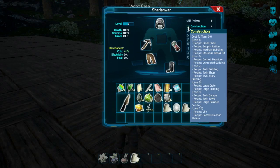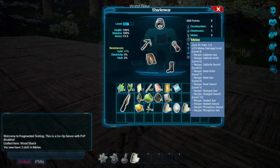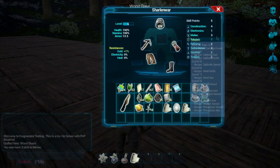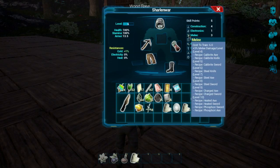I can see a small crate, structure repair kit, supply station — there's all this cool stuff. There's electronics, battery, flashlight. I almost need melee up to three, and I do want to bring it up to the calibrite axe and knife — which is level four. Actually, calibrite sword should be level five. Oh, cost to train is six points.